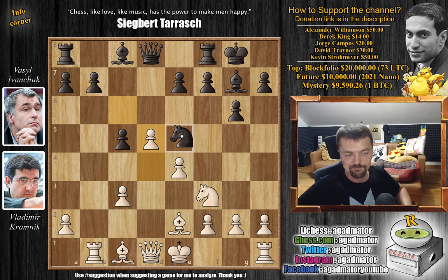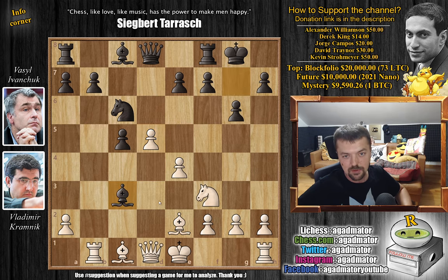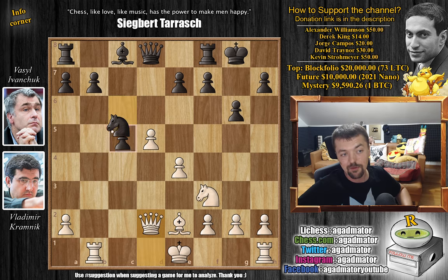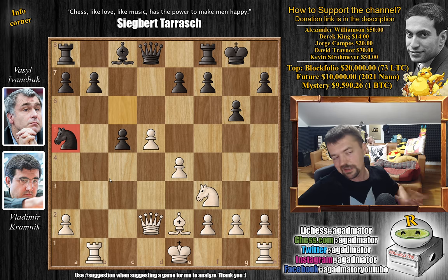Bishop captures on c3 is what Vassil played - a very popular move, but nowadays knight to e5 is considered a safer approach. People are avoiding bishop captures on c3 because it tends to get very complicated and the lines of attack are very clear for white, as you'll see in the game. But Vassil didn't want to back down from a challenge - he accepts it. Bishop captures on c3 with check, bishop to d2, trades off the dark square bishops, and now knight to a5 - often the destiny of this knight in the Grunfeld.